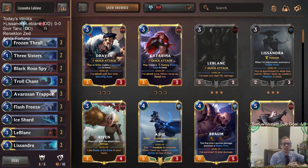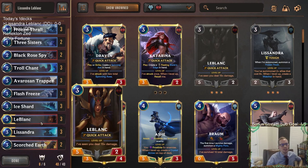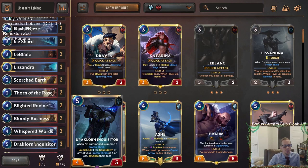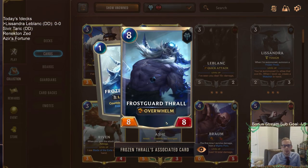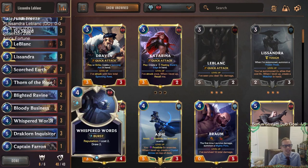Welcome everybody on Twitch chat and YouTube for some Lissandra LeBlanc — gonna be our first deck of the day. We have a deck built around two new three-cost champions and a lot of three-cost cards in general. We have the Lissandra package going with the Frozen Thralls, Draclorn Inquisitor, trying to make some 8/8 Frost Guard Thralls with Overwhelm.